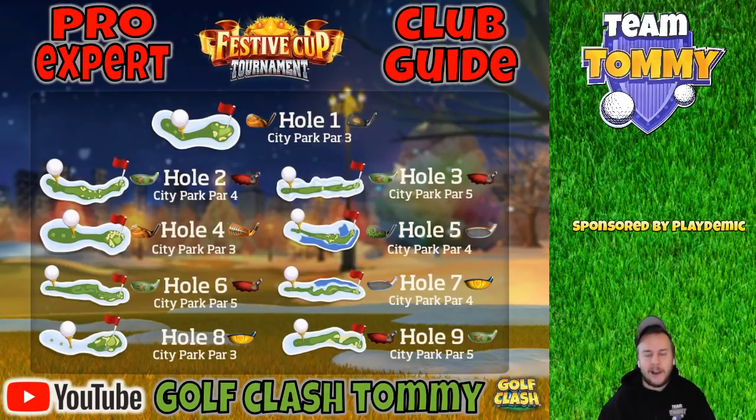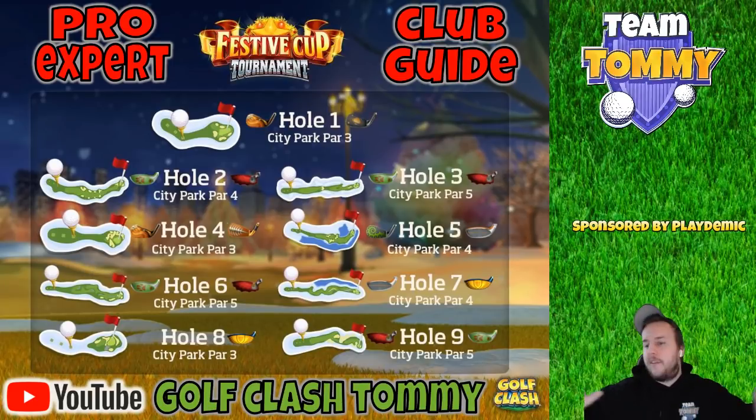Hole 8 — key club: the Guardian. No matter what type of wind we have, we can play directly on the green with max backspin. So Guardian is the club, even if you have it at Level 2, 3, or 4 and your Sniper is Level 10 — you still go Guardian, because of the backspin.